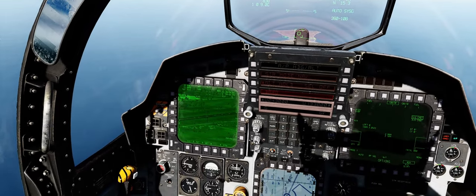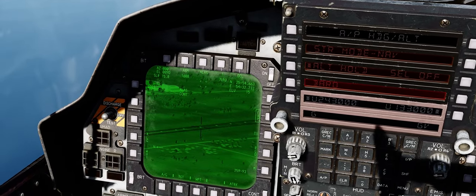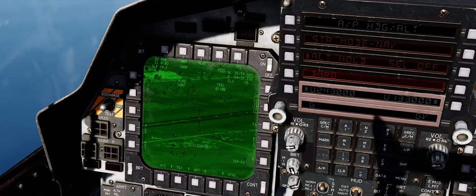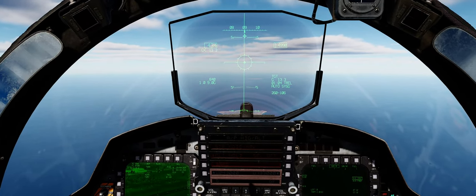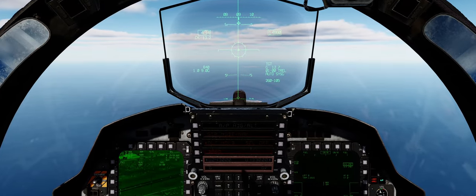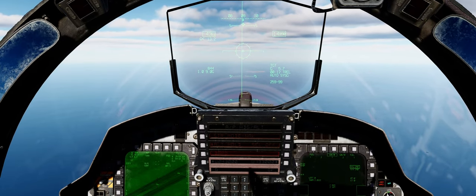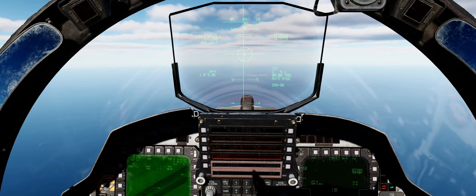Alright, we are now 15 miles from the target area. TDC depress to designate the target. 60 seconds to release. At 10 seconds you'll see a fall line starting to drop — press and hold your pickle button.